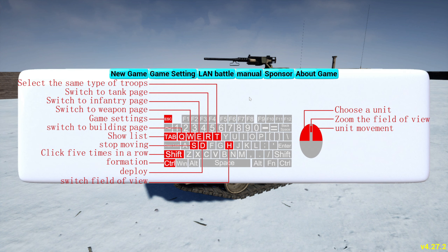Oh, there's a manual — should have looked at this. 'Select the type of troop.' Okay, that's good to know. Switch to tank page, infantry page, ramp page. Click five times — oh, you can queue up. Oh, there's formations! Hot damn. I didn't know that. 'Switch field of view' — that's H.